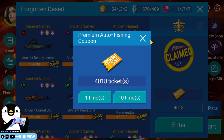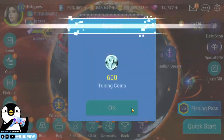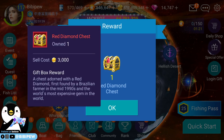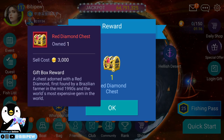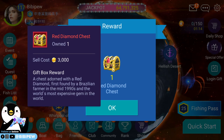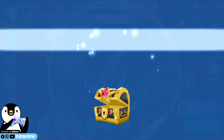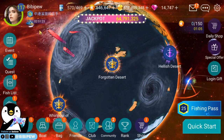This is the last chest — the red diamond chest. I'll grab all the tuning coins. The red diamond was first found by a white Brazilian farmer in the mid-1990s and is the world's most expensive gem. From this chest I got Hansu's knight comet set and five thousand tuning coins.